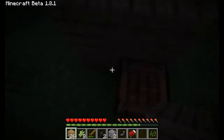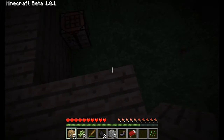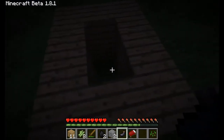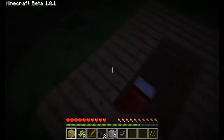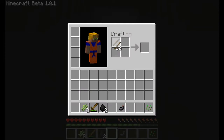Let's make a little house. Put the bed in, make it one more high, and put the roof — a cobblestone roof! Let's make a torch so I can see. Let's just make all these torches — why not, it's only eight. And now I am protected.